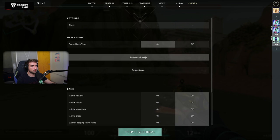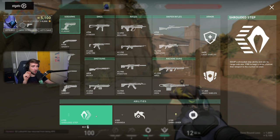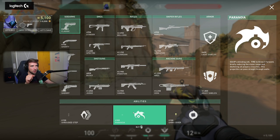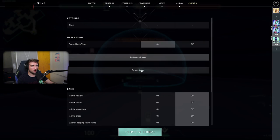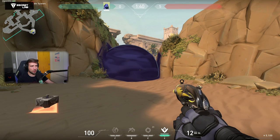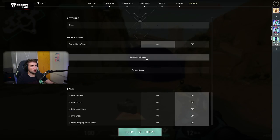Omen has big changes as well. His Shrouded Step is 150 instead of 100. His Paranoia, though, costs 300 instead of 400 — a big, big change — because now we can play Ghost and Paranoia, which we weren't able to do before. We can also play Frenzy and Paranoia, which is also a big change. Paranoia plus Frenzy is a really big combo. Dark Cover also costs 100. You only get one for free, so you always have to buy the second for 100 credits. Big change for Omen.